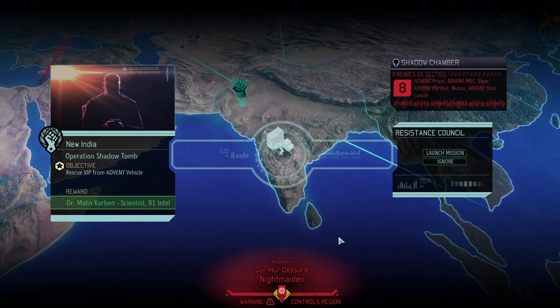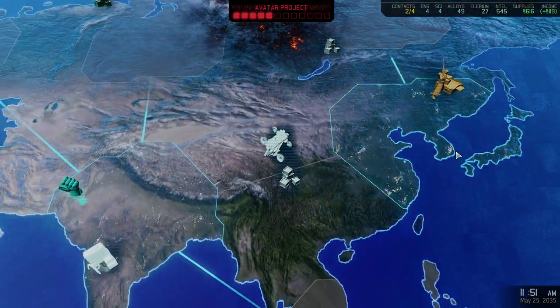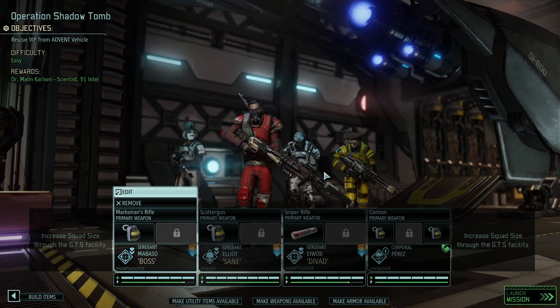All right, here we go again. This is Legendary Iron Man - my name is Saiken and we're trying to speedrun the game in only four months on War of the Chosen Legendary Iron Man with permanent dark events. We have an important mission ahead: Operation Shadow Tomb with just eight enemies, but those eight enemies are pretty powerful - specifically the Advent mechs and the mutant are highly armored and we don't have a great way of dealing with that yet.